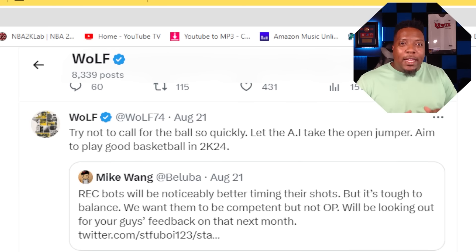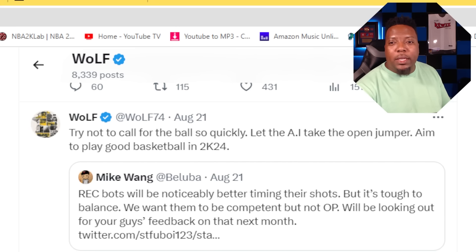Mike Wayne, the head of gameplay developers, said Rec bots will be noticeably better timing their shots, but it's tough to balance — they want them to be competent but not overpowered. They'll be looking for feedback on that next month. And Wolf, one of the devs, said: try not to call for the ball so quickly. Let the AI take the open jumper. Aim to play good basketball in NBA 2K24.